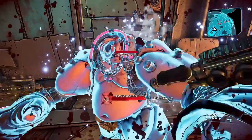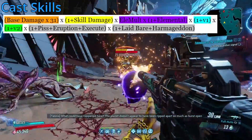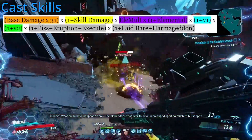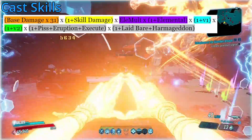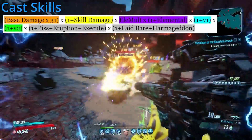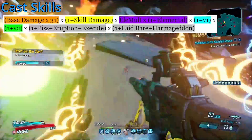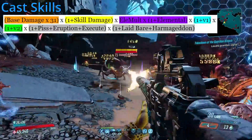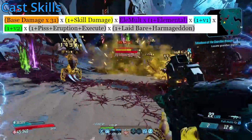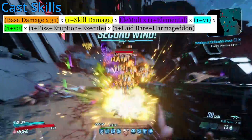That'll do it for the Slam skills though, so moving into Phase Cast, our base formula here is very similar — it just does not get splash damage. However, this also isn't entirely true. Every form of Phase Cast can deal splash damage, but it's only when it impacts a surface and not when it impacts an enemy. If you impact Phase Cast right in front of an enemy, that enemy will then take this formula with splash damage added to it.